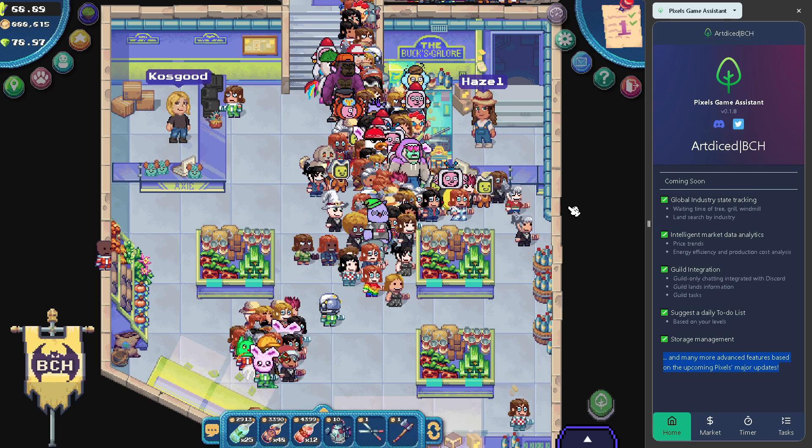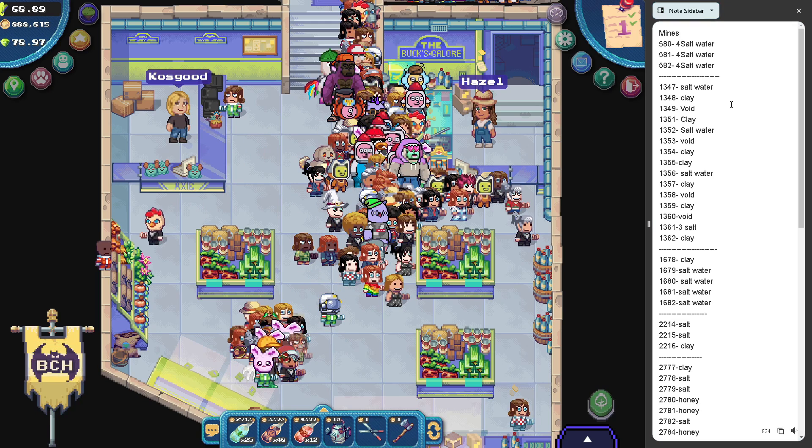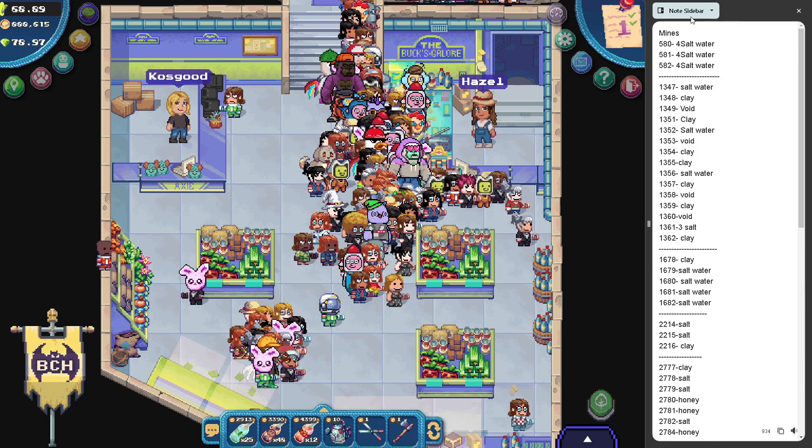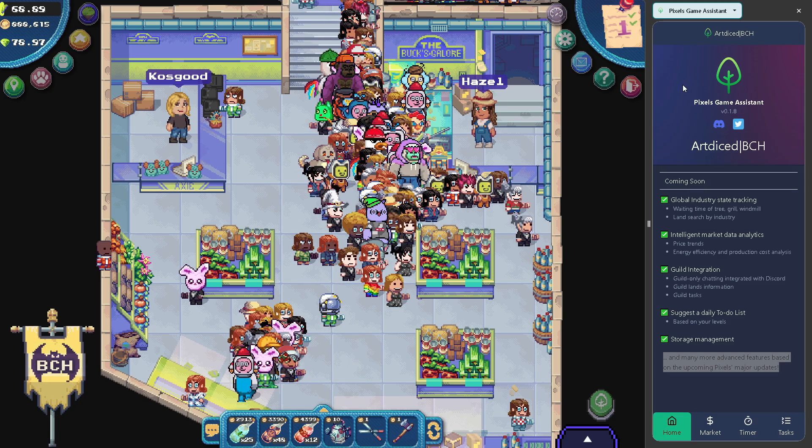Since you made it to the end of the video, here's a bonus tip. If you're already in mid-game and you have a long list of lands you need to visit every day, you can just install the Chrome extension Note Sidebar, copy-paste your list of lands, and done. You can easily access this in tandem with Pixels Game Assistant, since they both utilize the Google Side Panel feature.